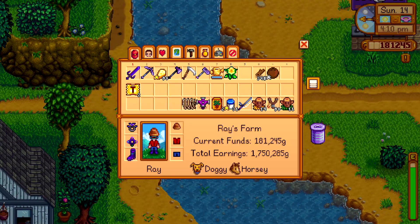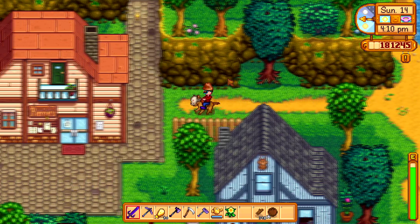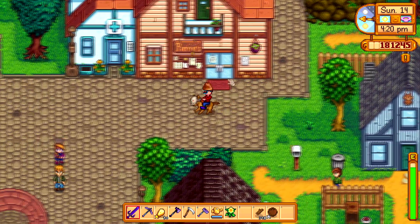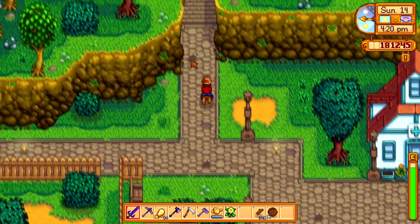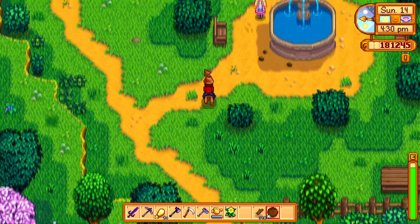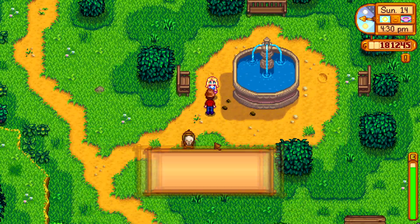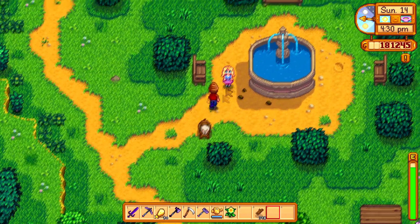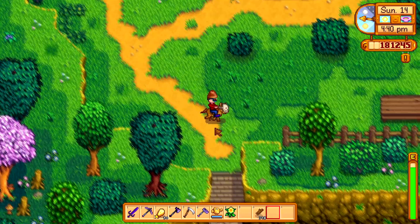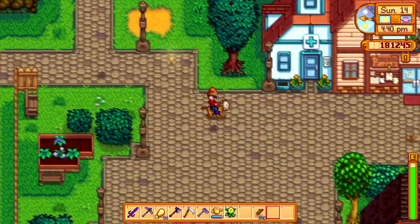Okay, let's go find Haley — she was by the fountain. Oh, we just passed by her. She should be heading this way soon. She remembers my birthday — thanks, I'm impressed. Yeah, we're done. Now we gotta find Penny.